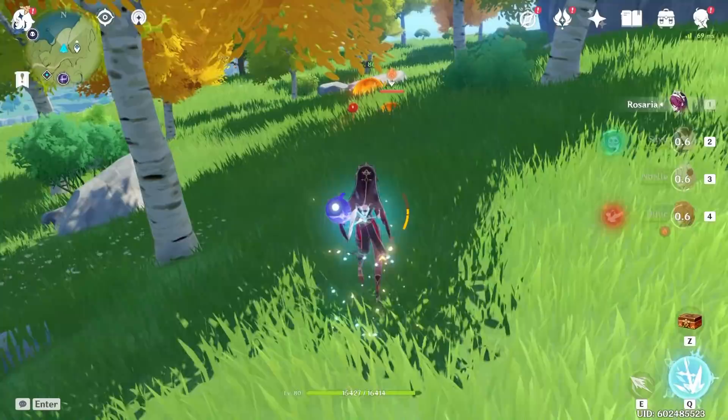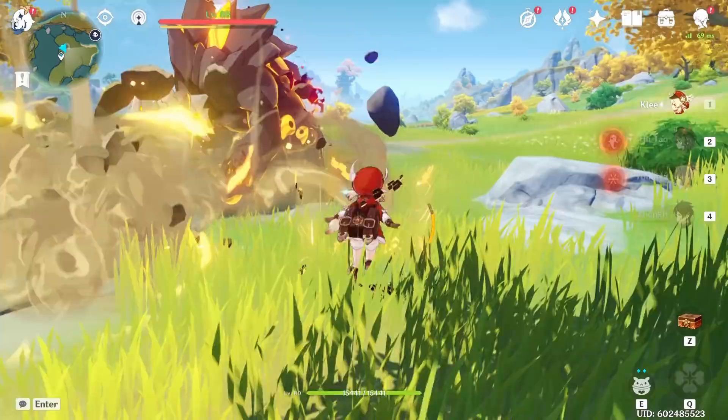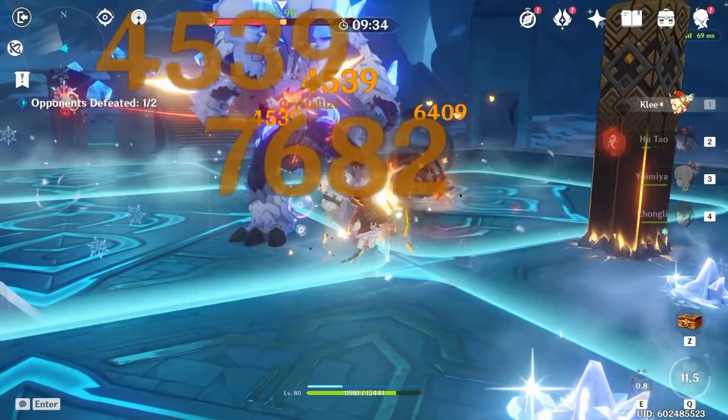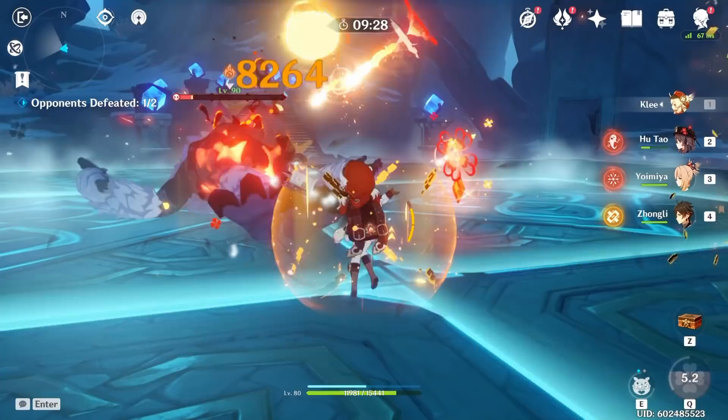Rosaria is pretty cool because she's able to warp behind enemies that are small — that's about it. Klee is rather fun because she is a catalyst user that functions like a claymore user and is able to break down geo things with it. She also has this unique ability to juggle huge monsters with her charged attacks and render them completely useless.